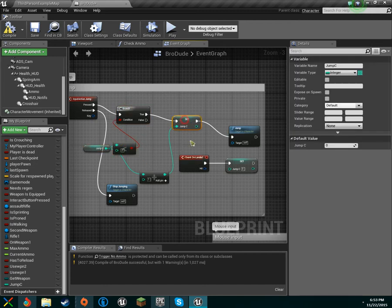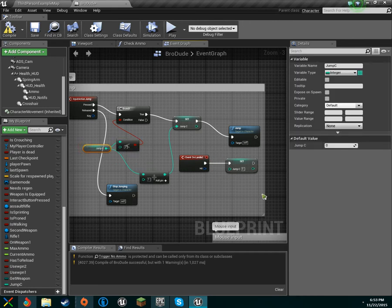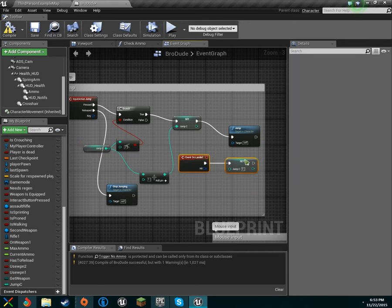If it's less than two, set jump_c to one more than its current value. The default will always be zero since we'll be landed, and when we land we reset to zero. This controls how many times you can jump — set it to five to jump five times, or spam the nine key for no limit.